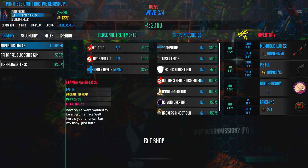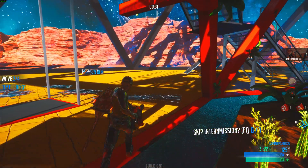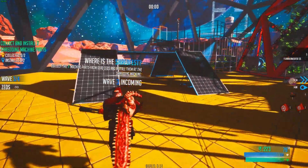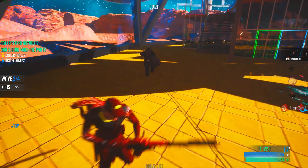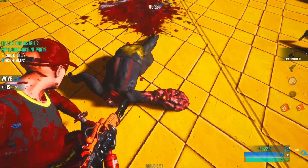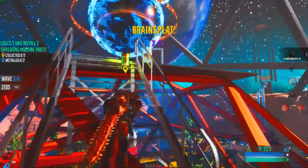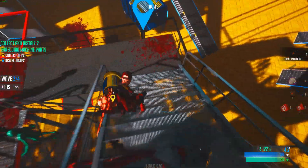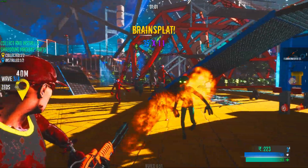Here we go again with the trader — let's just get the flamethrower. Let's repair my armor and get a large medkit. I'm just gonna get my primary flamethrower. Wait, I have a flamethrower now! I got a flamethrower. Skip trader and let's see what we can do. Now I have to collect and install two shredding machine parts. What the hell are you supposed to be? Is that a Scrake or a bloat? I'm literally playing a berserker or something, and I got a flamethrower — yep, epic.